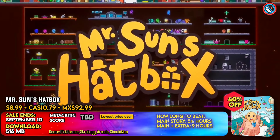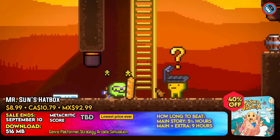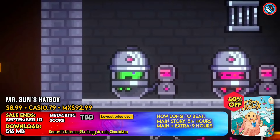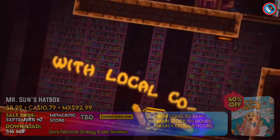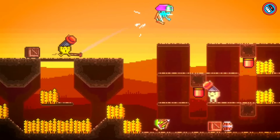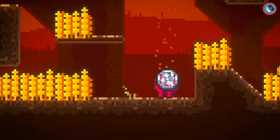Mr. Moon and his henchmen took Mr. Sun's hat box delivery. As a lone delivery agent, you must assemble a group of repentant hat thieves to retrieve the stolen items. To hunt down and retrieve the stolen items, you must wear a variety of trendy headgear and use different weapons.